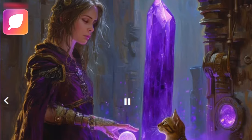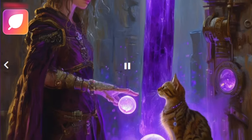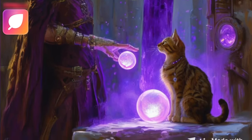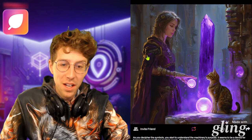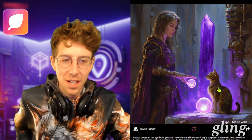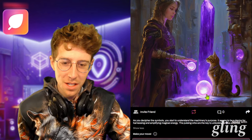As you decipher the symbols, you start to understand the machinery's purpose — it seems to be a device for harnessing and amplifying magical energy. The pulsing orbs are the key to unlocking its true potential. So it has openings where we can maybe put those orbs in. Sabrina looks like she knows what she's doing. I really like the image style too — it has a real Dungeons and Dragons flavor to it.